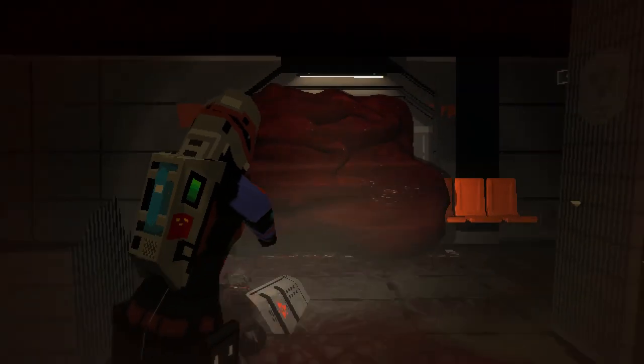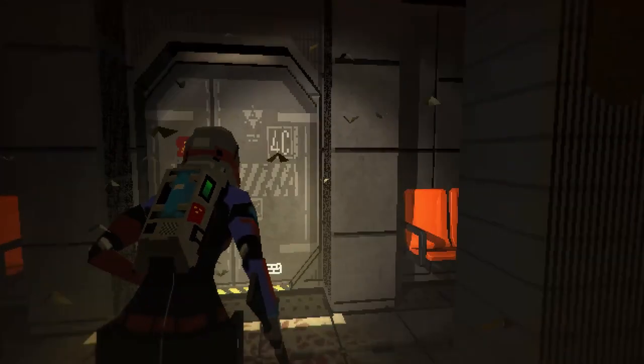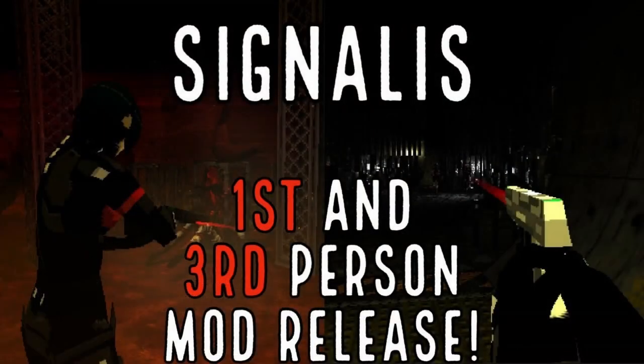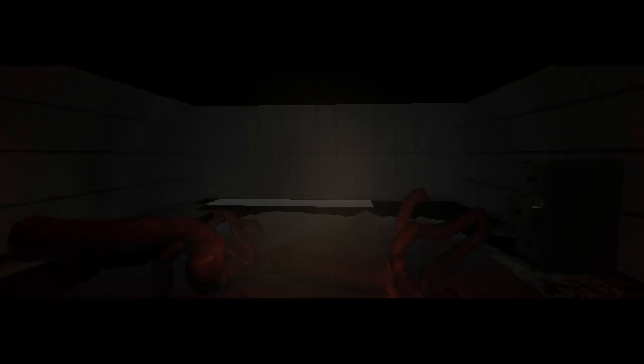First up, you're going to need to do the standard setup required to install Signalis mods. This means installing and setting up Melonloader. If you haven't already done it and you're new to the Signalis mod scene, you can find a tutorial on how to do so in my Camera Perspective mod video, where I explained the whole setup process. After installing and setting up Melonloader, we can now set up SIRS.